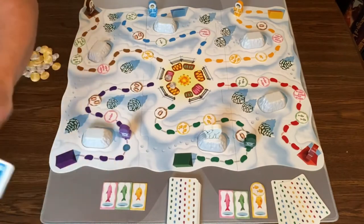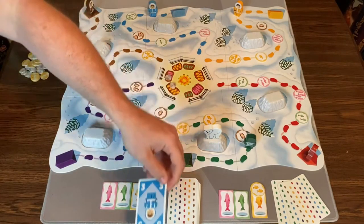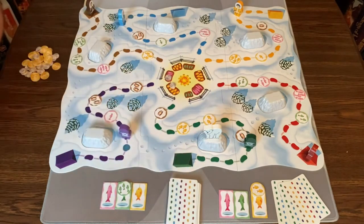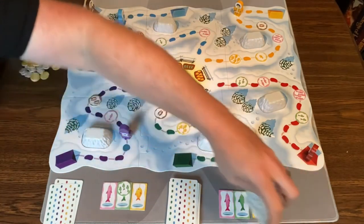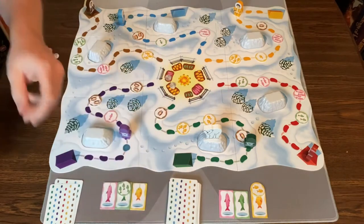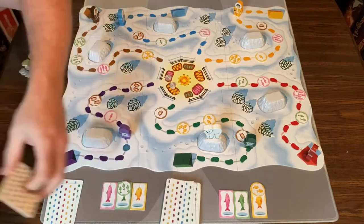Back to this player — I move blue three, getting three green fish. Then back to this player: they move brown one to try to get brown into position to score some more points.